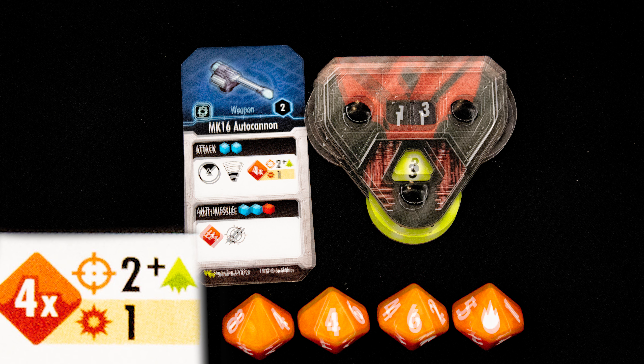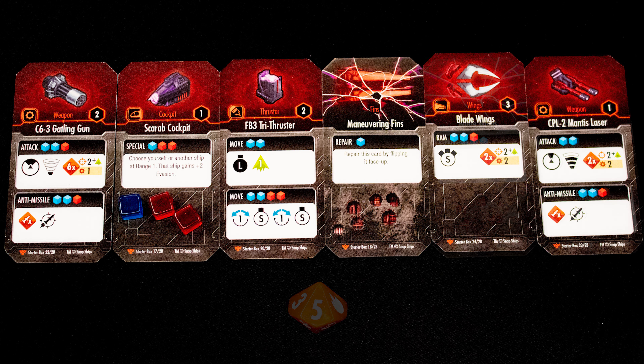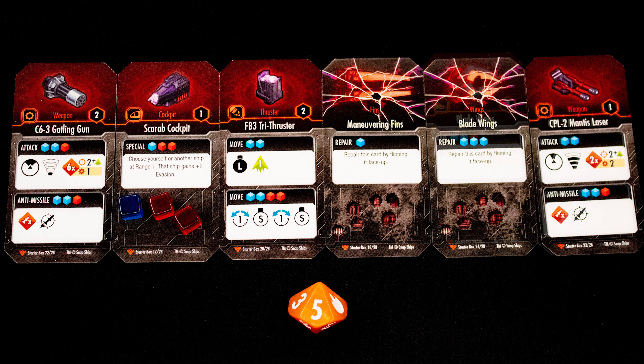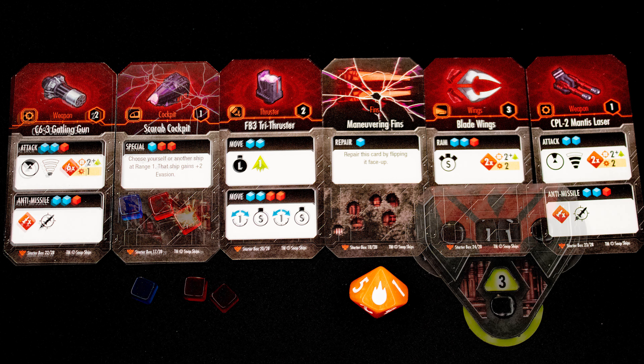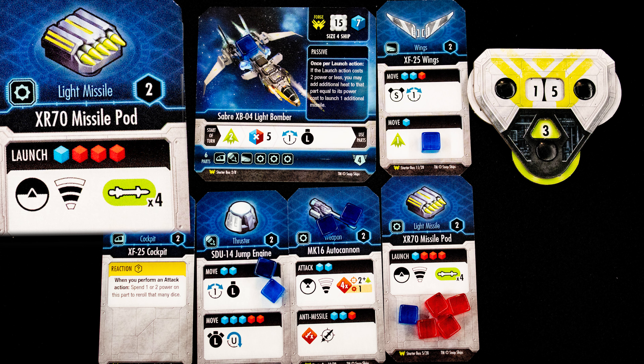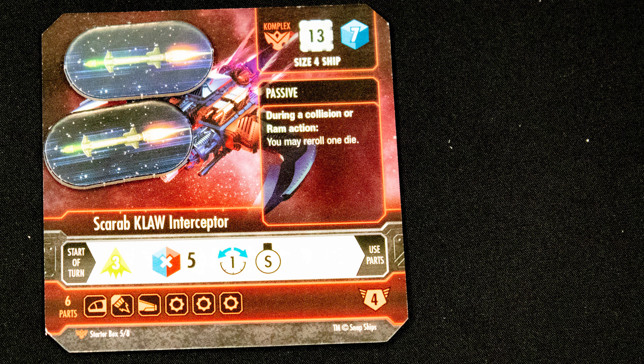Blanks are an auto-fail. The four misses, the six does one damage as this is a one-damage weapon, and the flame symbol does one damage and a critical effect — roll a hit die and count along your opponent's components, flip over the appropriate one to its damage side. If you roll another critical, you can choose what component to damage, and any heat on a component removed becomes damage. Finally, we launch some missiles — these generate heat, which are the red cubes. Missiles are placed on our opponent and their attacks are not resolved until after their activation, as they might choose to use anti-missile actions.